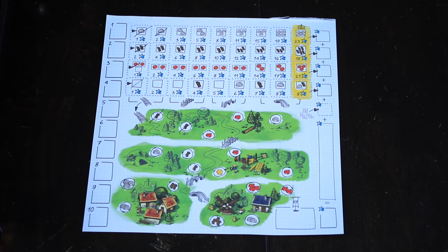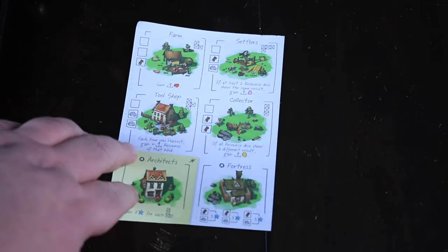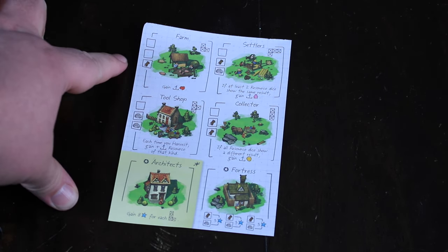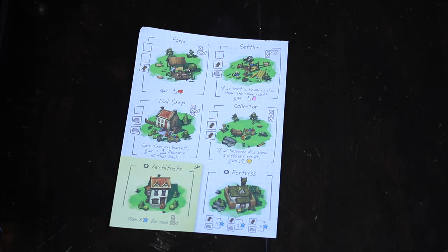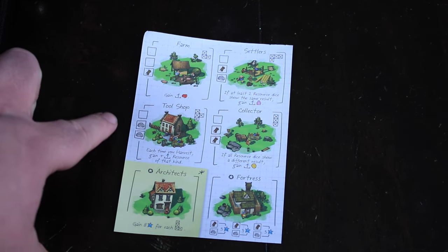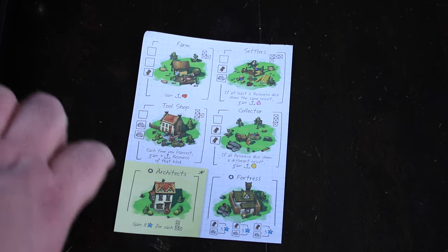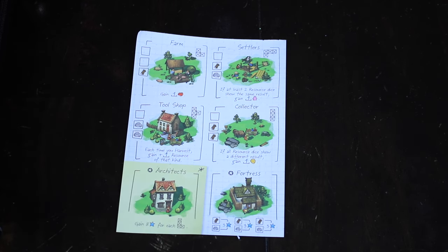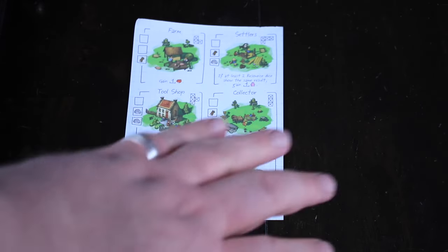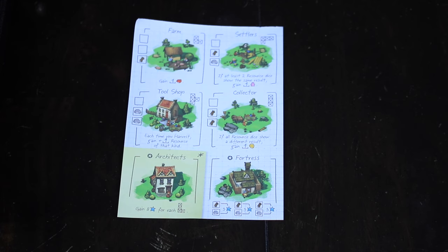This part is simple — just gathering resources and spending them. But we also have our buildings, which are fantastic. If you fill up the buildings along the side, for instance one takes two actions with no resources, and a third action with a wood, to build a farm — and when you build a farm you gain an apple every turn. A tool shop costs two stone plus two actions plus a third action, and says each time you harvest, gain one extra resource of that kind. Each building gives you something different — extra abilities, extra actions, maybe gold coins like from the collector. The fortress gives you victory points.